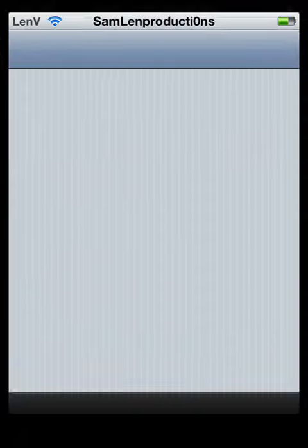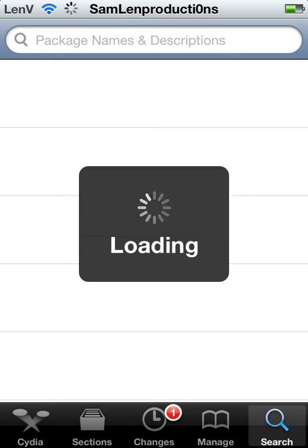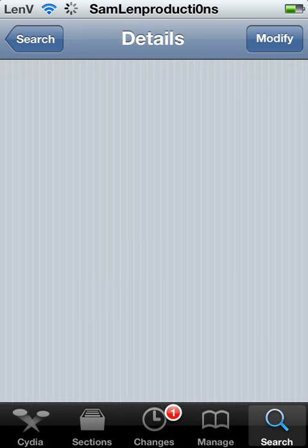First you have a character studio. You type Barrel, and choose the barrel — correct.